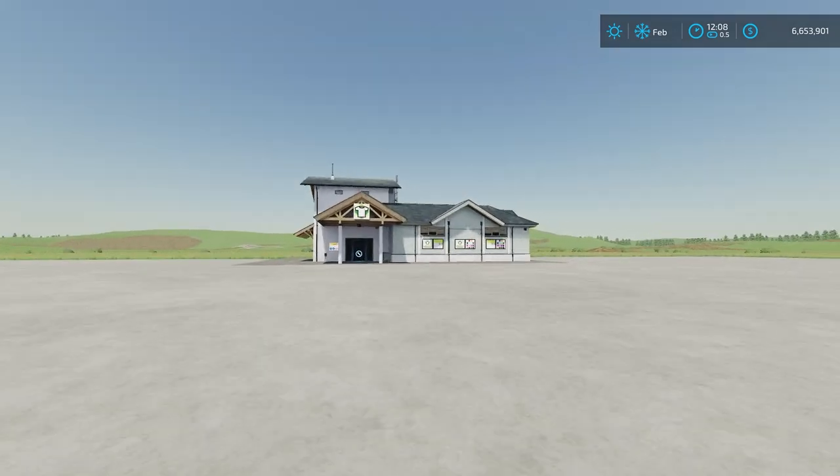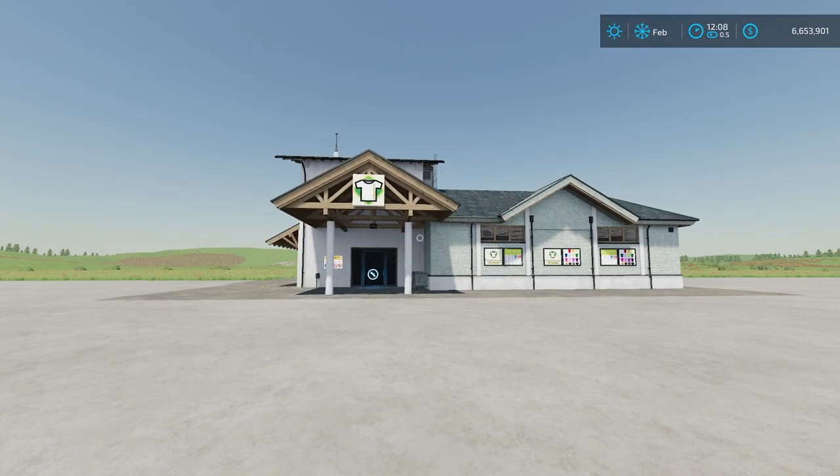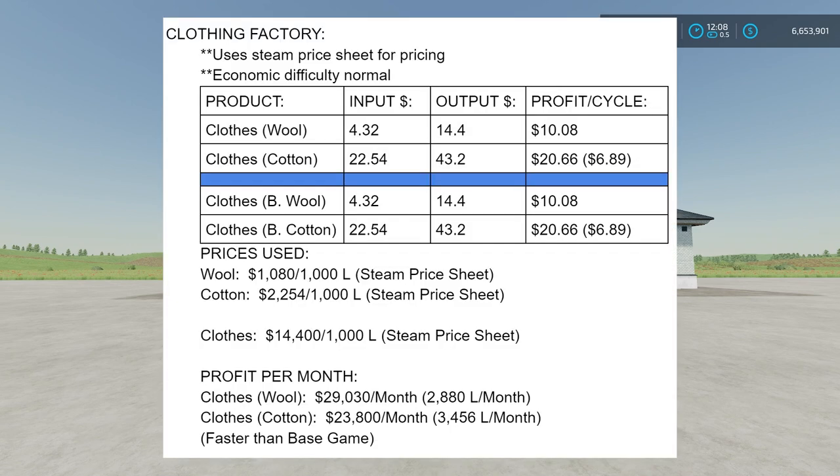Now let's look at whether you actually make more clothing here than with the base game setup. I'm putting a chart on screen. For all pricing I'm using the Steam price sheet, linked below in the description, which is drawn from the game's XML. Prices are based on economic difficulty Normal - on hard it'll be a bit less, on easy a bit more, but percentages stay proportionate. The top part of the chart above the blue line is the Clothing Factory mod; the bottom is the base game, with 'B wool' and 'B cotton' representing base game inputs.